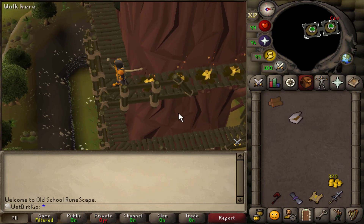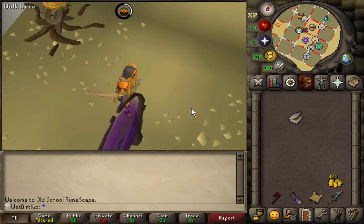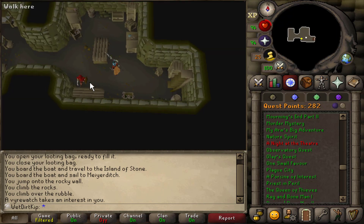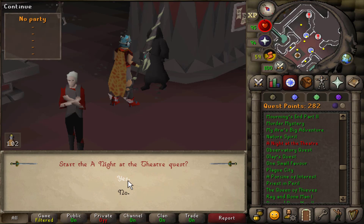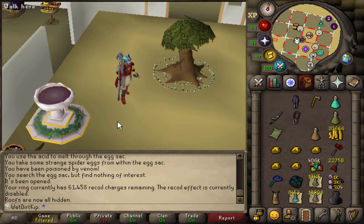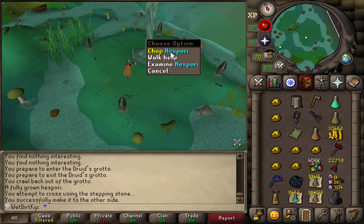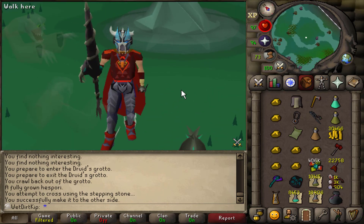Now it's time to do the last quest to achieve the quest cape on the Ultimate Iron Man. We have to get the looting bag back because there are a few dangerous scenarios in the quest. For Night at the Theater, the only item we have to buy is the Ivandis Flail for 20k. And because we've done Theater of Blood before, there should be an option to skip it during the quest. Oh, new music track — getting closer to the music cape. And we begin the very last quest on the Ultimate Iron Man. Let's see what boss we have to fight next. No... this quest is incompletable for me. I guess I'm not getting the quest cape. I'm not gonna be trimming the diary cape. Thanks for watching — have a good day and I'll see you next time.